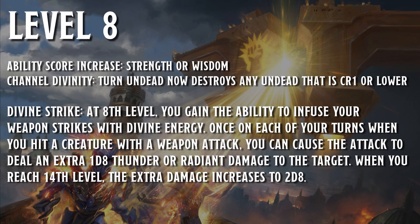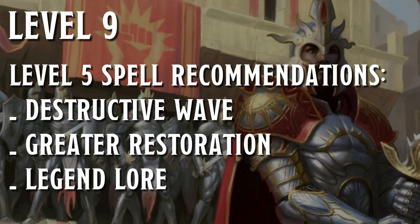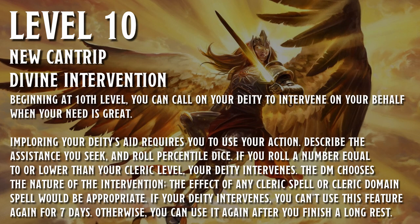Channel Divinity to turn undead gets an upgrade and now destroys any undead that are CR 1 or lower on a failed save. We'll also bring the pain with increased melee damage from Divine Strike. Level nine gives us access to level five spells — my recommendations are destructive wave, greater restoration, and legend lore. Finally at level ten we get a new cantrip with no particular preference, and we pick up Divine Intervention, which allows you to roll percentile dice and if you roll a number equal to or lower than your cleric level, your deity intervenes in some way at the DM's discretion.